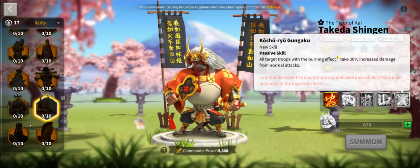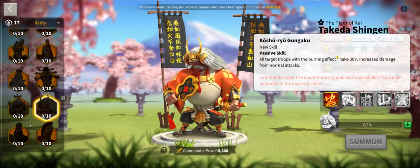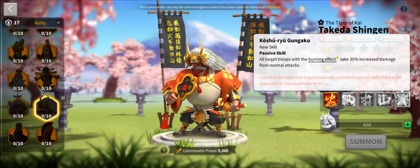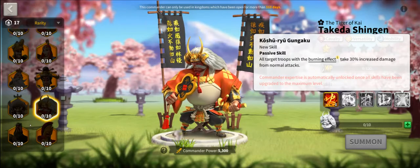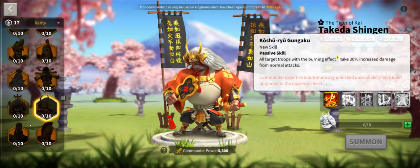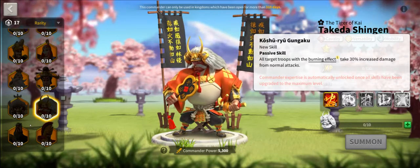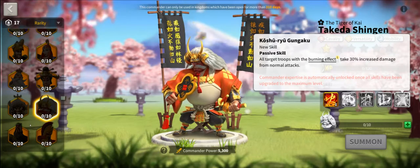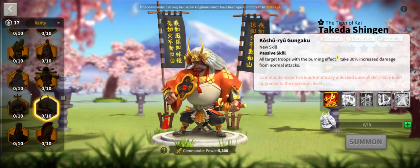If we take stock now, we still have that mobility and we still have massive debuffs — they've really doubled down on the debuffing in these commanders. We have anti-skill damage in both. We've lost that front-loaded damage and we don't see much stickiness anymore, but we do see a new concept: damage amplification. Takeda and Attila are really doing that — boosting your own damage potential.